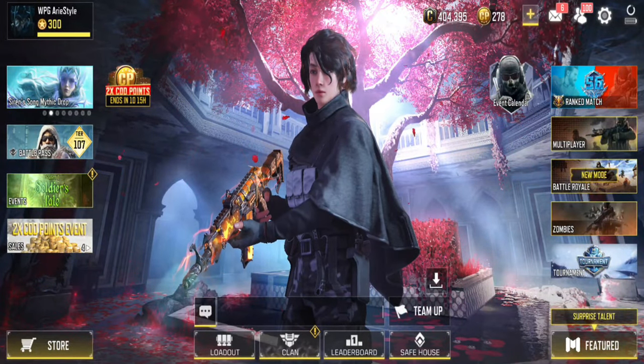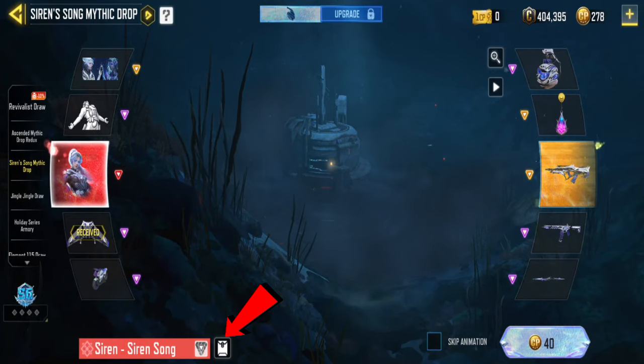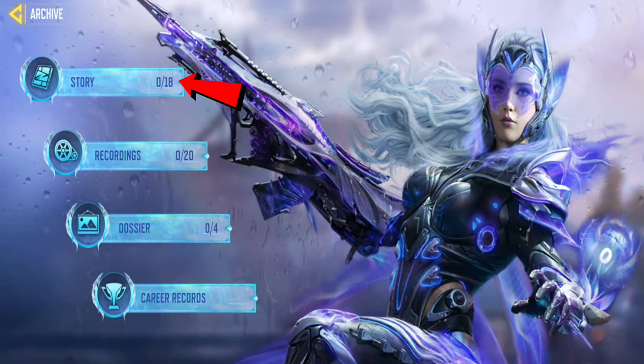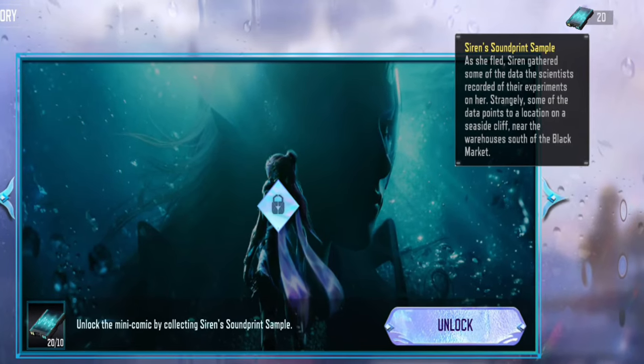To understand better, let's head to where the Mythic Siren's lucky draw is. Once you're there, look for an icon that looks like an envelope. Click on it, then select Story to unlock the 18 stories about Siren. We need the Siren's soundprint sample to do this, and you can find it at the Seaside Cliff, near the warehouses south of the Black Market.